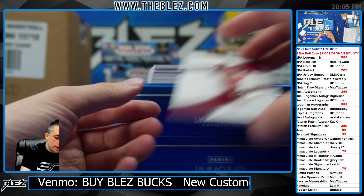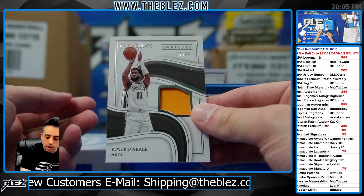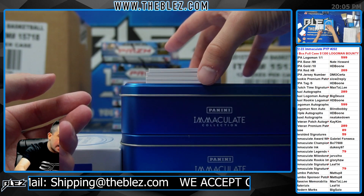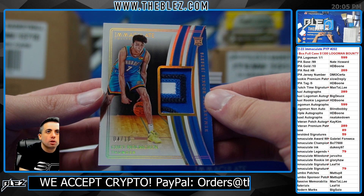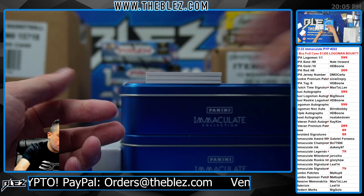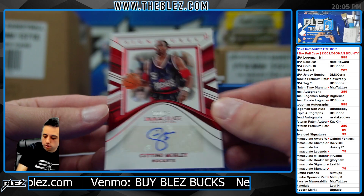To 99, Levert. To 99, Royce O'Neal swatches. Here's a nice piece — 4 of 10, nice patch of Chet. Remarkable. That's a sick card, 4 of 10 gold. And then to 25, another Signatures of Evan Mobley. Craziness.